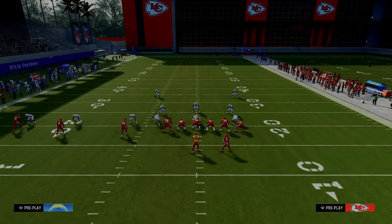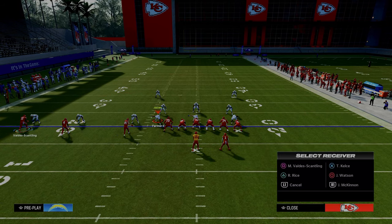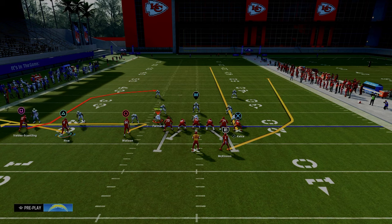For the setup on this play, we are going to zig our inside trips receiver, streak our tight end, flat our middle trips receiver, and then wheel our running back. We hot routed everybody else on the field because we're trying to take advantage of this post route on the left-hand side.